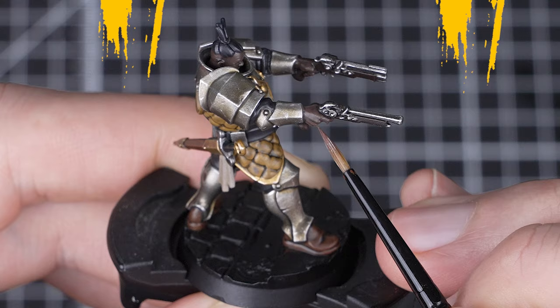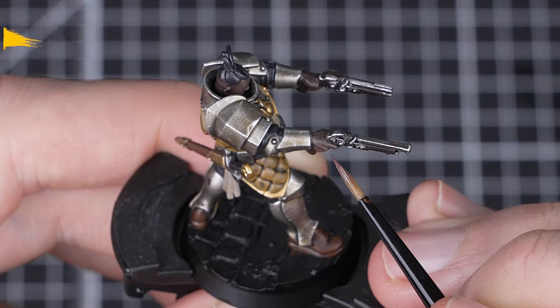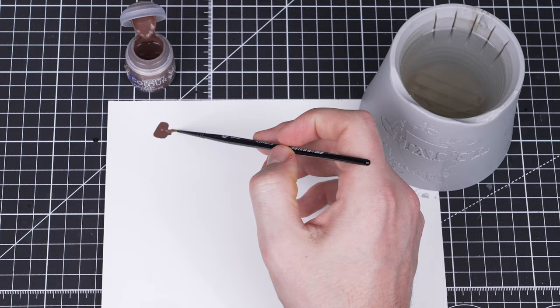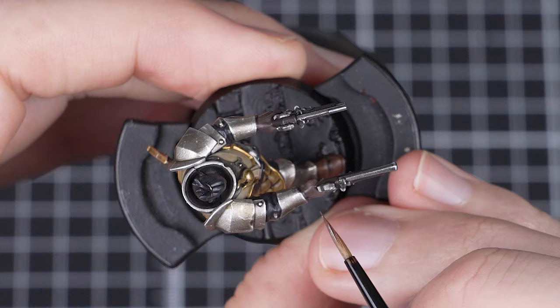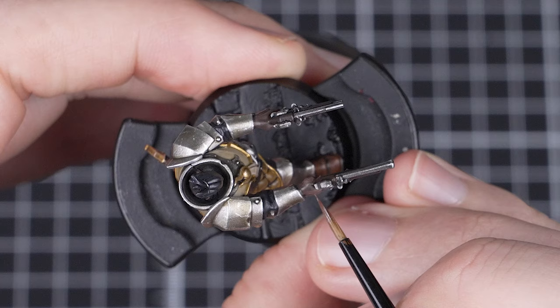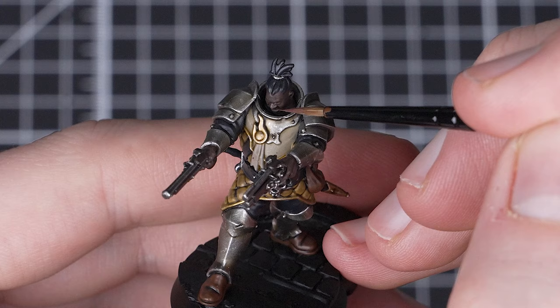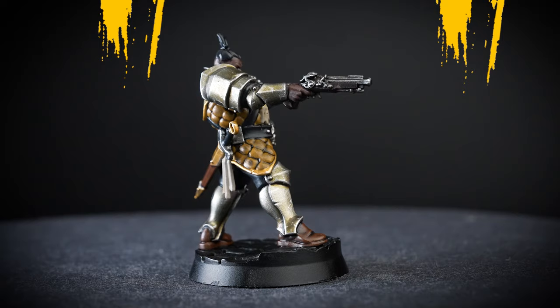With the armour highlighted, we're now going to pick out the skin. For this we'll be using Blood Reaver Flesh and just edging and layering over any raised areas. We're going to thin out our paint a little more than normal, as we don't want it to be too opaque — this will create a hard line between the base and the highlight, and that doesn't look very natural on skin. Before applying it to the model, just test out the mix on your palette, as we don't want it to be too thin and runny either. Once we're happy with the mix, we'll pick out the facial features and the raised areas of his hands.